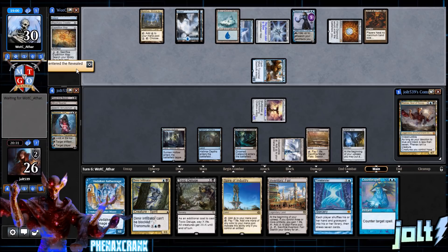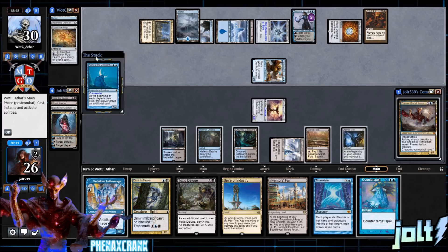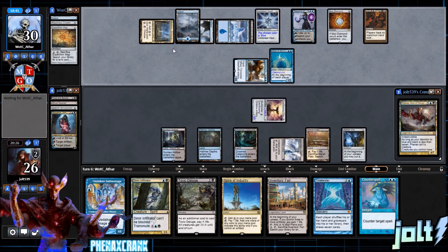Opponent gets down Shrine — devotion's at four — so they'll get one extra mana per turn with the Shrine. Kami's coming back down, fine, go for it. We'll crack Marsh Flats once they pass back. We're at 26 life so we're not worried. Opponent untaps two artifacts — Cold Steel Heart and then gets the Videlikan Aether Mage trigger.